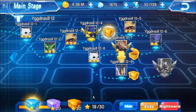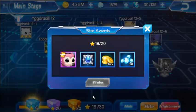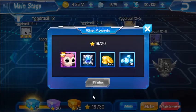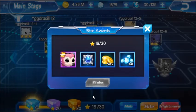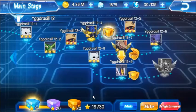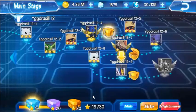You also get talent points from reaching stars on stages. For example, on Yggdrasil 12, if you reach 10 stars from doing the different stages, you can open a box and get one talent point. If you get 20 stars, you open the next box and get another talent point. And when you get all 30 stars, you get another talent point — that's 3 talent points from getting all 30 stars. So there are 3 boxes, giving you 3 more, for a total of 6 talent points from this stage.